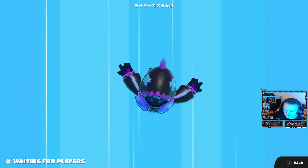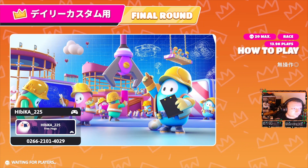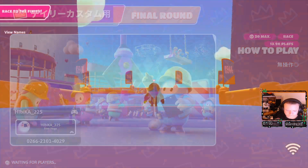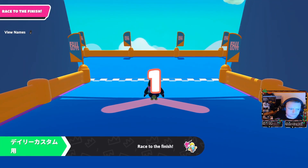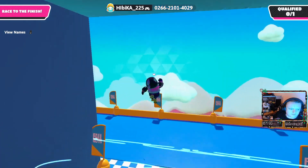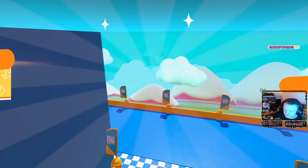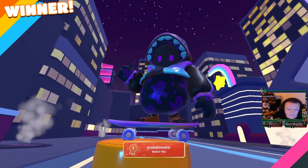It has to be a normal match — it can't be a custom match, can't be a discovery match, it has to be a normal match. Let's get this one last one just in case it doesn't add up. Now with this normal match you could just jump off and get the win that way, or you could do a whole match.